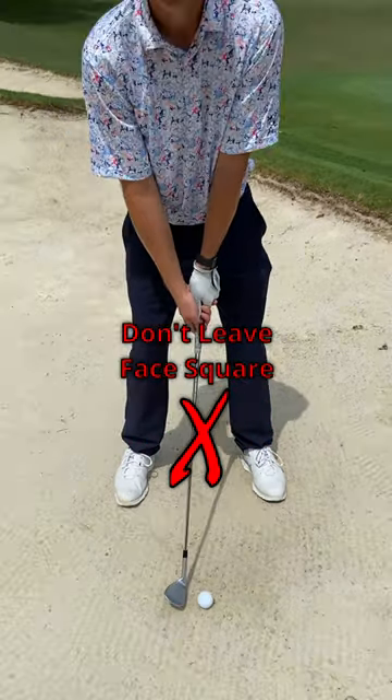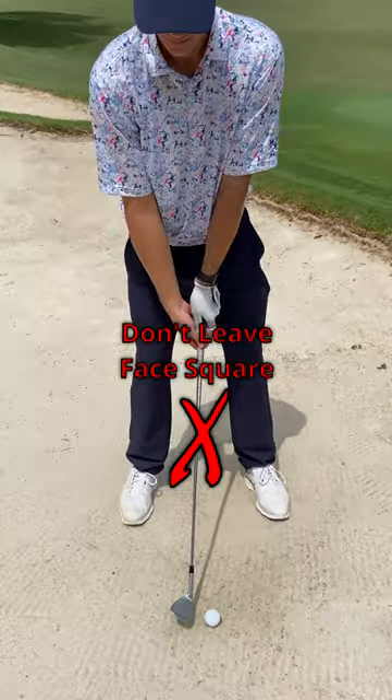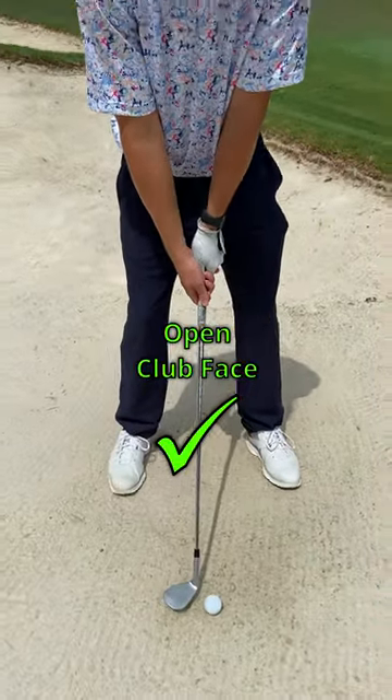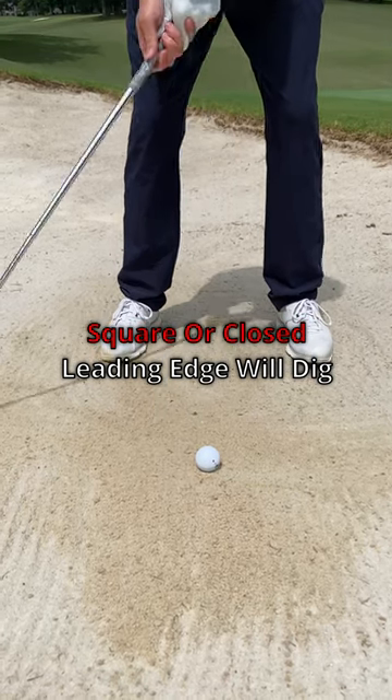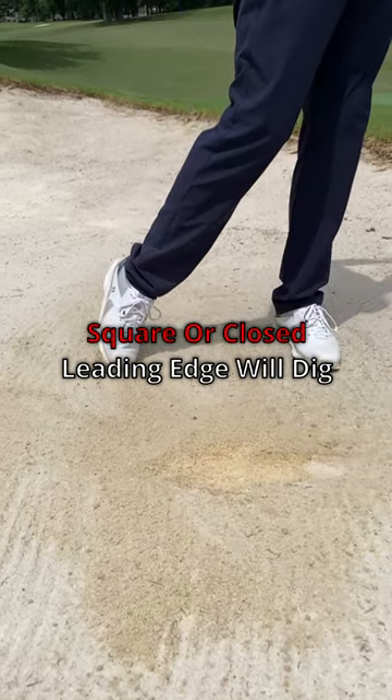Don't leave your club face square. Instead, rotate the face open to allow the bounce of the club to interact with the sand. If you leave your club face square, or even worse, closed, the leading edge of the club will dig into the sand.